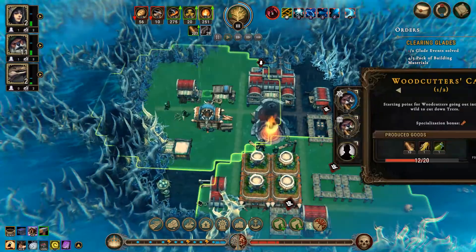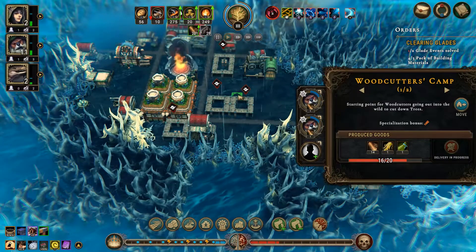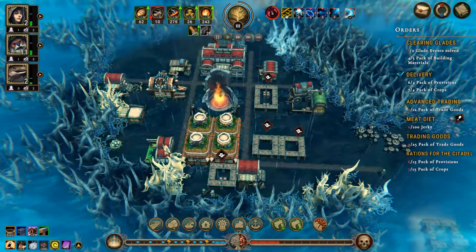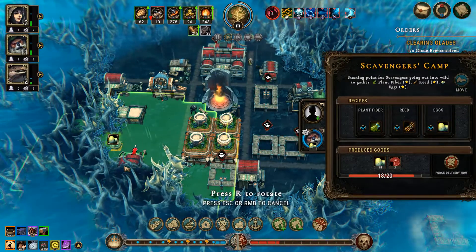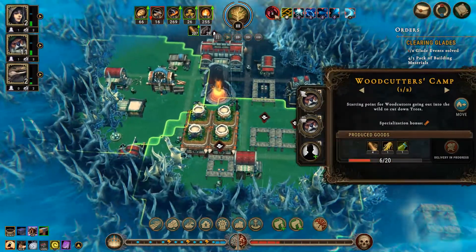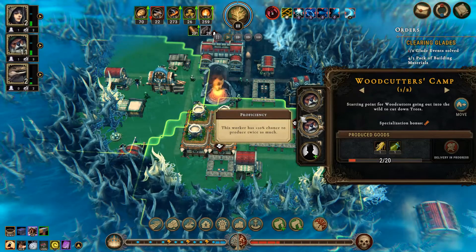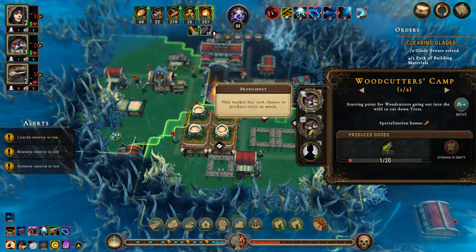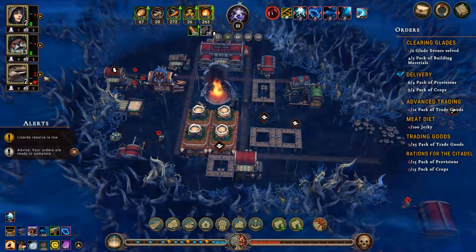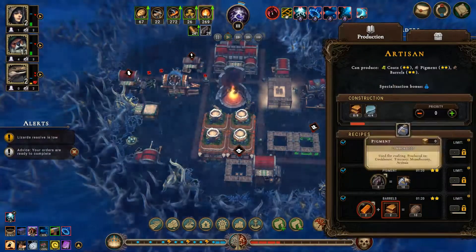So we can turn that order in. I'm probably going to have you guys just deliver for now. I'm going to pull them off so that we can be at hostility one. Lizards are low, but that's fine.